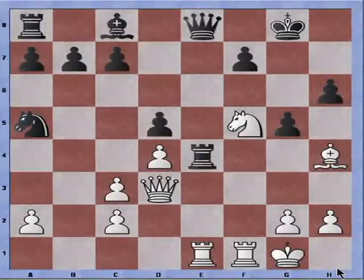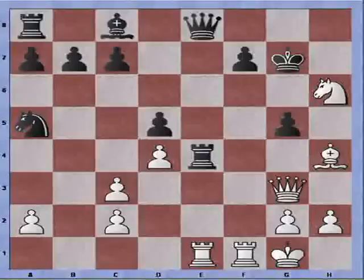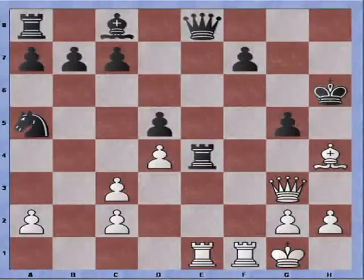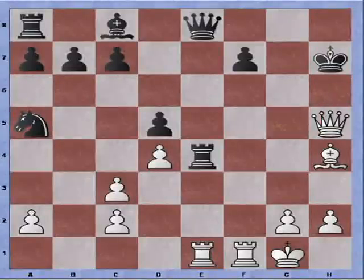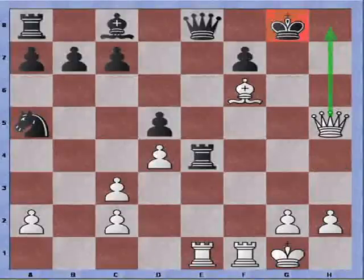Rook recaptures was played instead. So I grab the pawn, check. King to G7. Queen to G3. Now the king can take on the knight, but this will lead to: Queen takes pawn check, King H7, Queen H5 check, King G8, Bishop F6 — and there is no preventing the knight.